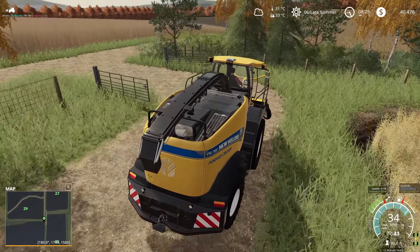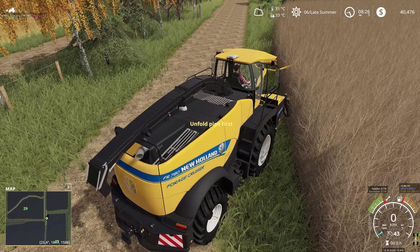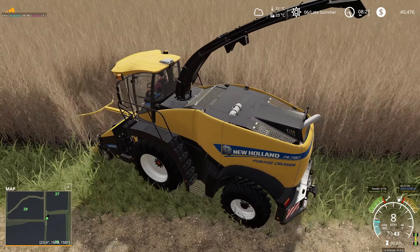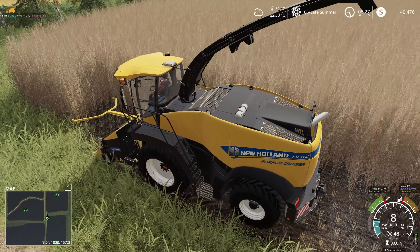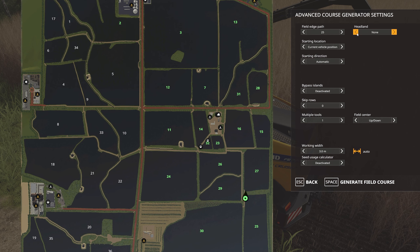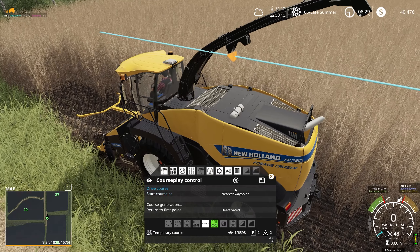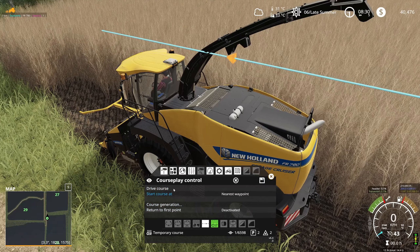Down through the gate to the poplar field. Let's unfold the pipe and set up a CoursePlay course. Course generation: 25 headlands, five headland passes, three percent overlap, auto width — generate. Oh, this is going to take a long time. It's so much worse than the sugar cane course generation.